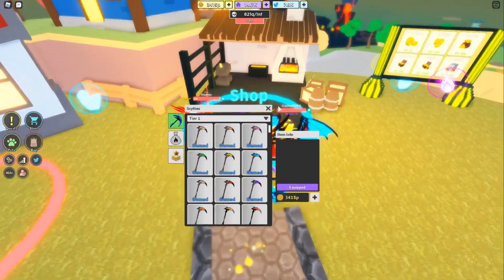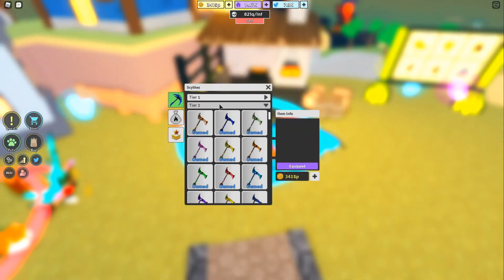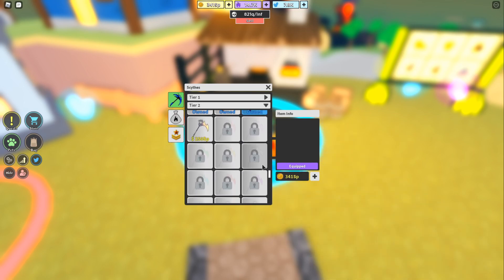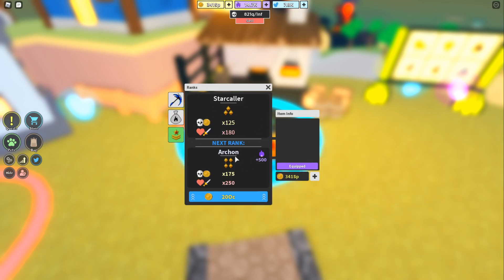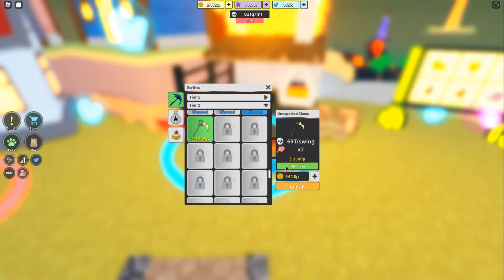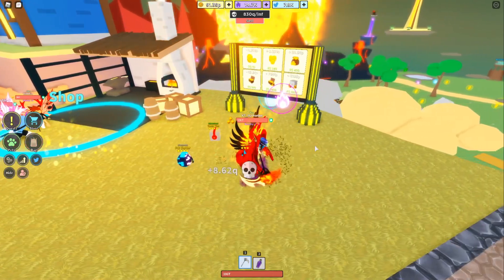Let's get into the new update — what they have added. They have new scythes added; I think there's only tier two scythes. If we go down here, there are quite a bit more scythes and they're pretty expensive. There is a new rank right here called the Archon — it costs 20 octillion coins, which is insane. That costs so many coins to get. I guess we can just buy a couple of scythes since we can just afford one of them.